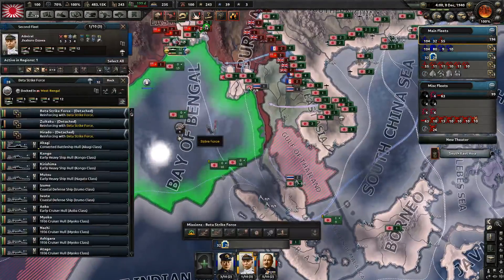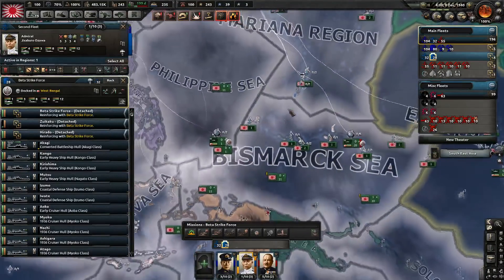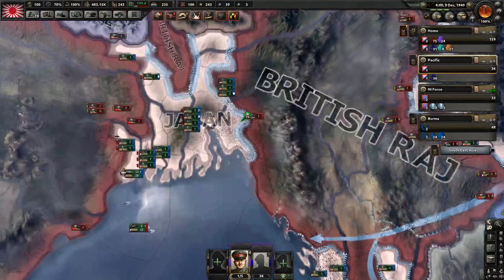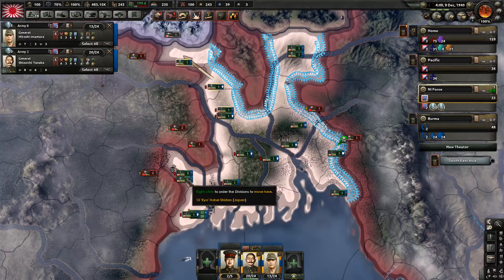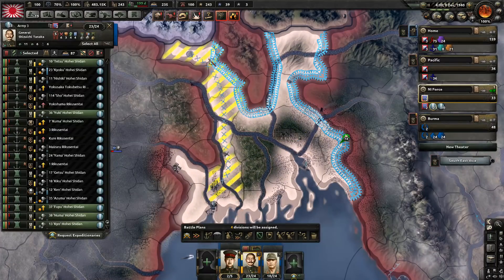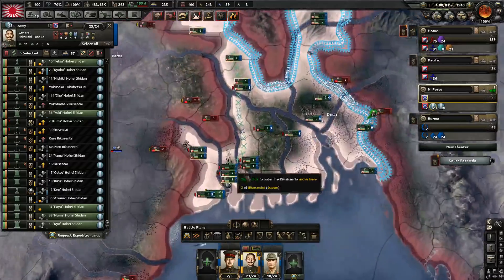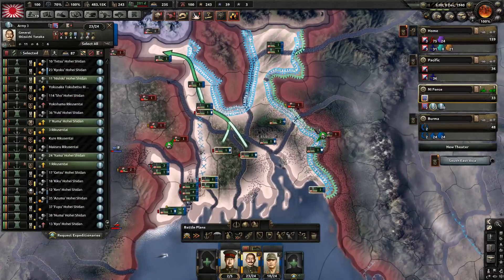We need to reassess the situation. I want to see you based out of Carolines as well. Obviously we still need to finish up in India, so let's make sure that gets done. You guys all in one army preferably. This is the line that I intend to hold in India. Those of you that don't have an order, get on the eastern front.